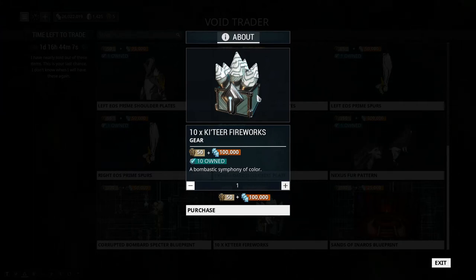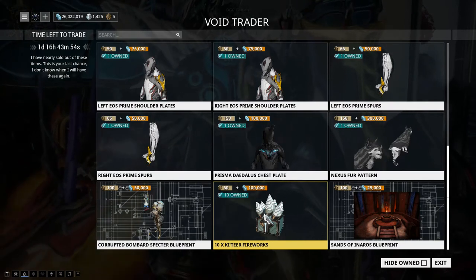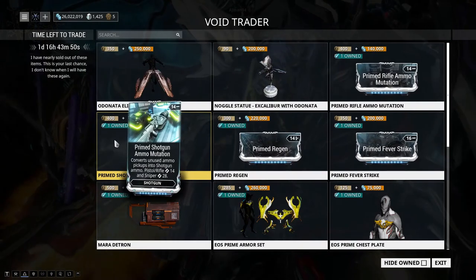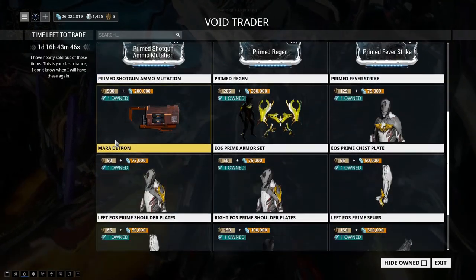We have the 10x Container Fireworks pack — a bombastic symphony of color. I'm not sure if it reflects your energy color or is tied to a fixed color scheme; I haven't used it yet. Don't get this unless you have ducats to spare.